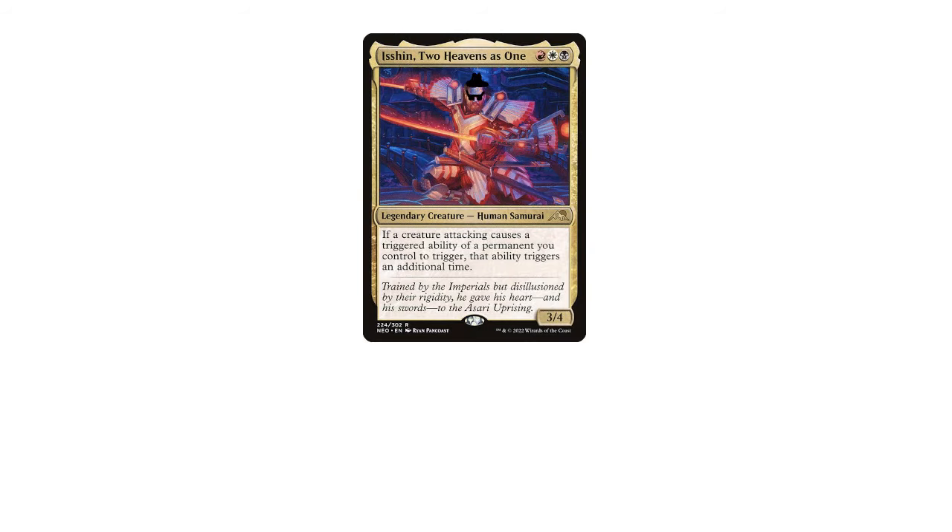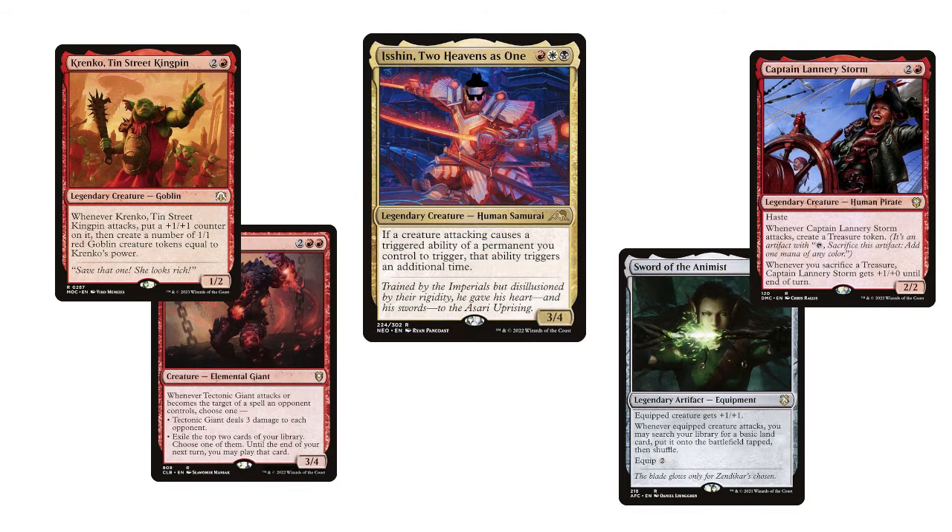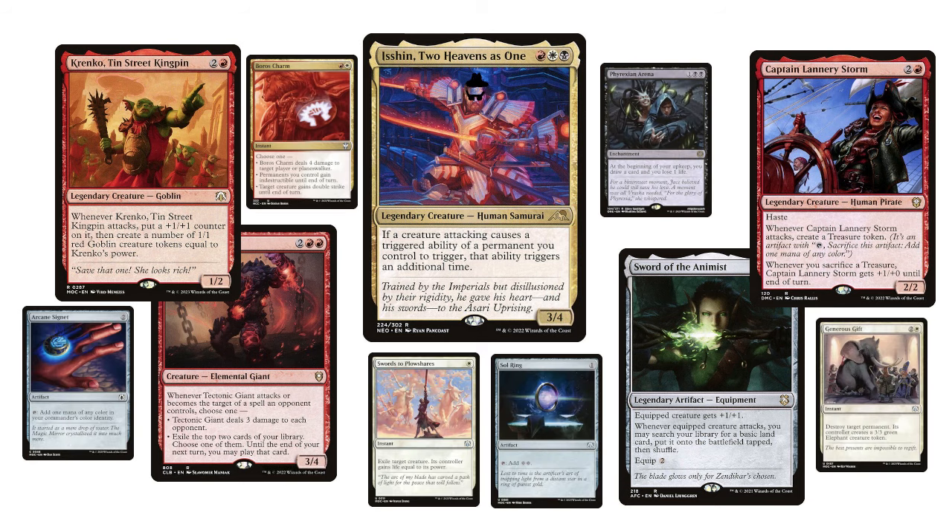To start with, let's talk about a pretty conventional way of constructing a commander deck. You find a commander that looks cool, you find cards that synergize well with said commander, and then you fill in the gaps with other things the deck needs to succeed. This is a simple and malleable format, but there are other options out there.